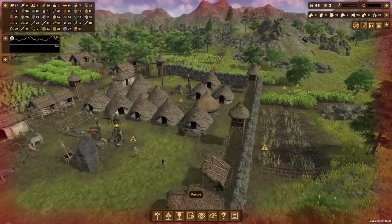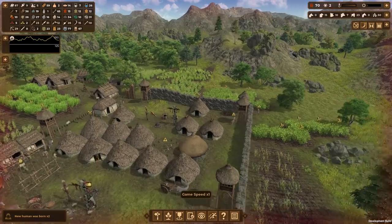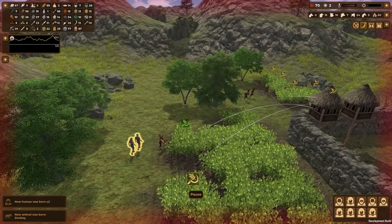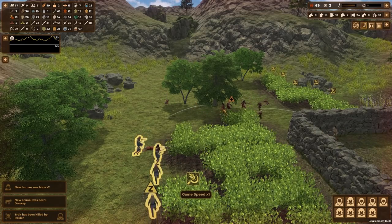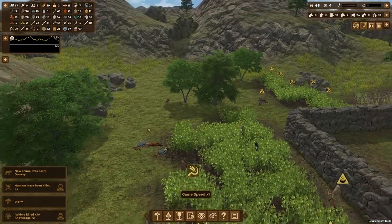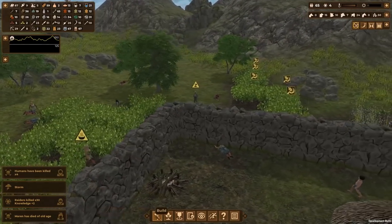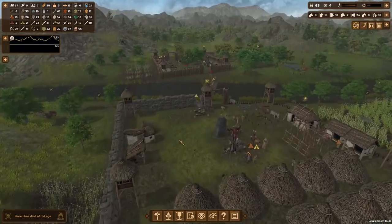Whoa whoa whoa — I was busy. Where are we getting attacked? Nine raiders — sound the horn! Get into position, we've got raiders coming. I don't really have walls on this side, but let's go up over here. Attack those guys! We had some casualties — four people were killed — but the tower blew up a lot of these raiders. Nine of them came and we lost four people. Pretty decent.